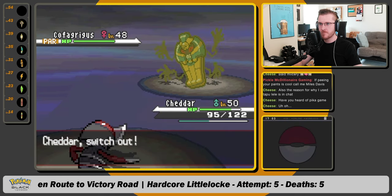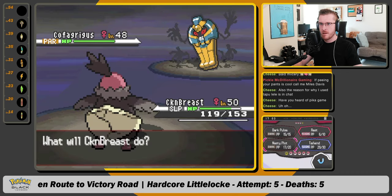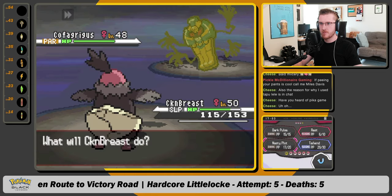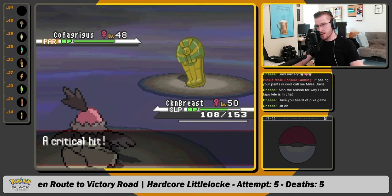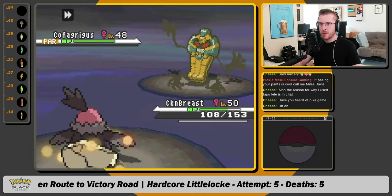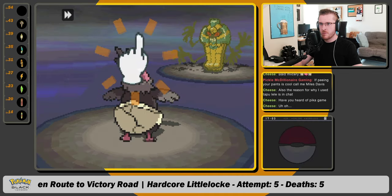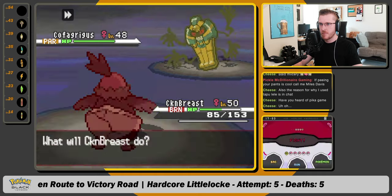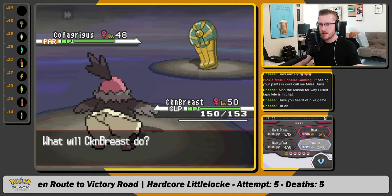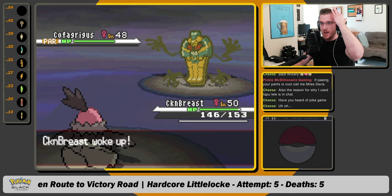Now we switch back into Chicken Breast. It's taking too long. Will-O-Wisp is fine. We nasty plot. How much did that do? 15. Seven — that was seven on a crit. One nasty plot. Two nasty plots. Three nasty plots. Perfect. Rest to heal the burn and get back to full. Tailwind. Turn one of sleep. Turn two of sleep. Nice paralysis. We tailwind on the wake up.